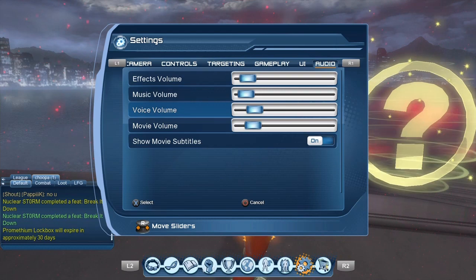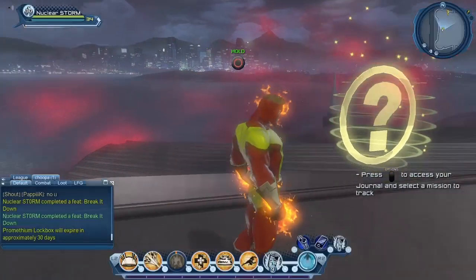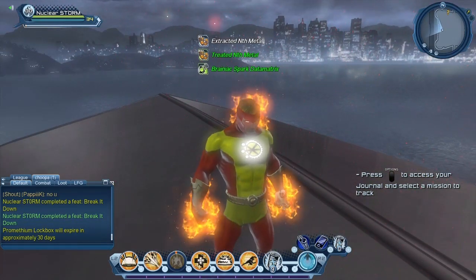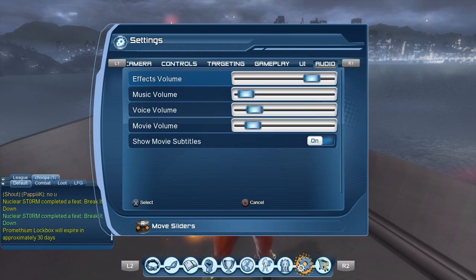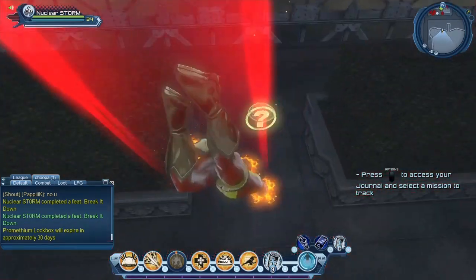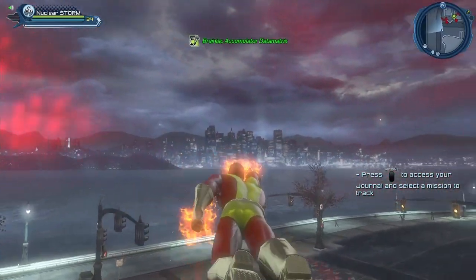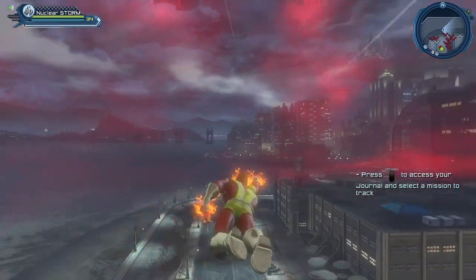You can go into your audio settings, go to FX volume, and crank it up quite a bit — that helps you hear the collections, though it also helps you hear everything else. So basically it's pretty simple: use your Radar Enhancer to look for briefings, investigations, and collections in a specific area, and ideally try to learn where the spawn points are for the collections.